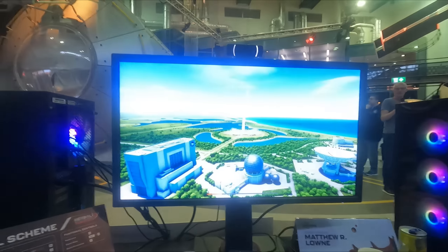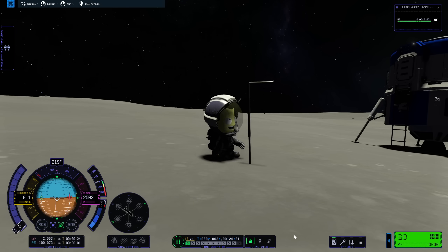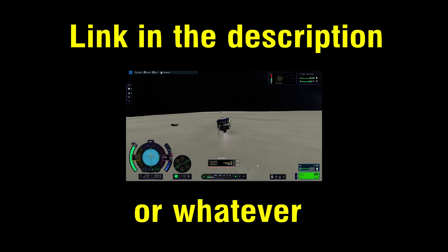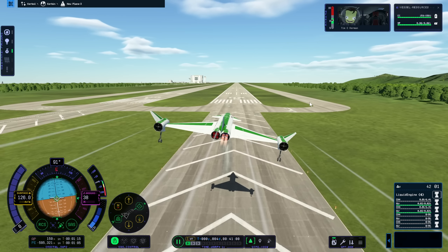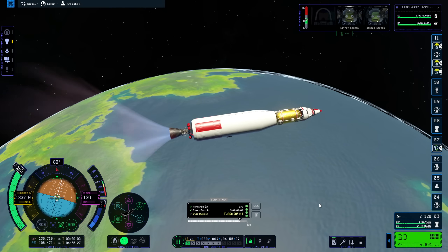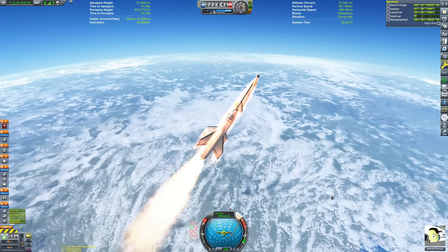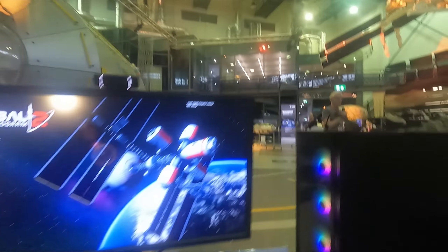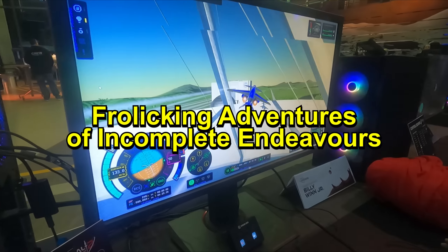Two weeks ago, I got to play Kerbal Space Programme 2 early at the European Space Agency in the Netherlands. I had three hours to pump out as much gameplay as possible and managed an Apollo-style Mun mission and single-stage-to-orbit spaceplane mission, both of which became videos on this channel. But after landing that spaceplane, I still had like 35 minutes of playtime left. So with the clock ticking, I had to think fast about what to do. Spoiler: I didn't really manage to do anything complete, but I still managed to create some footage you guys will enjoy. Consider this video a spiritual successor to my recent three stories of failure in KSP1 — this is three stories of frolicking adventures of incomplete endeavors in Kerbal Space Programme 2.